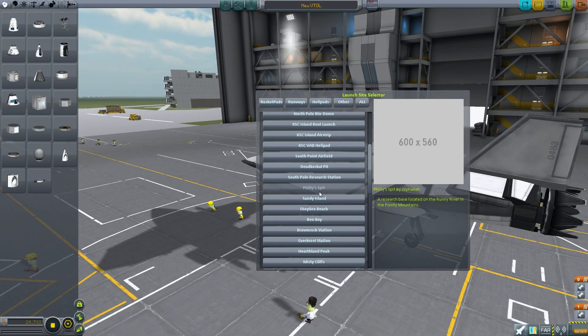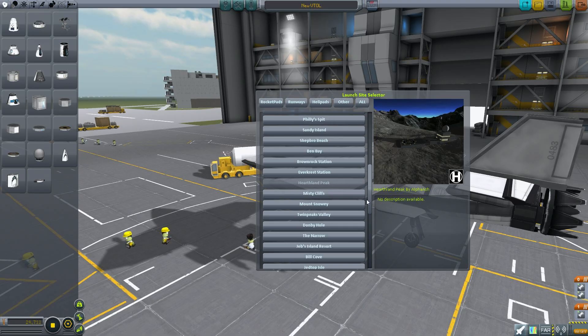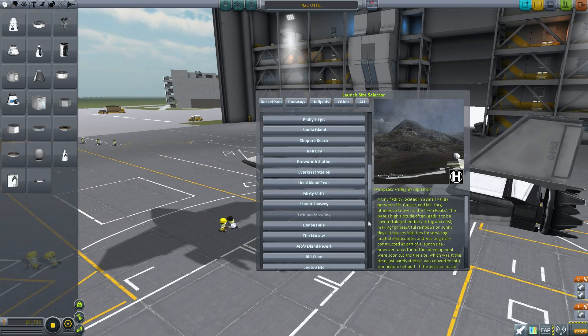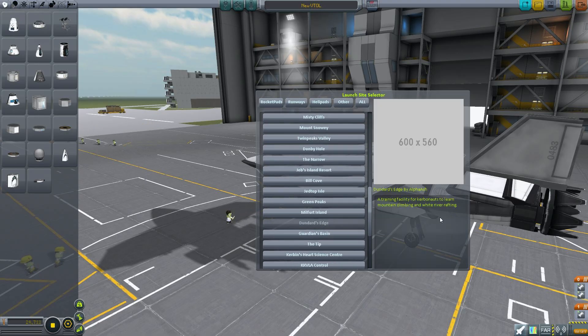Philly's Spit is between a couple of mountains. Evercrest, Hearthland Peak — that looks like an interesting one. Mount Snowy, the Misty Cliffs. Yeah, these are all interesting locations, but the one — Dunderd's Edge. This is a training facility for mountain climbing and white river rafting. Well, I'm going to fly down that river with a plane rather than a white water raft.